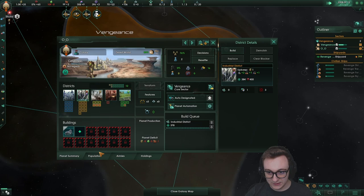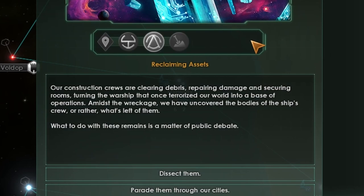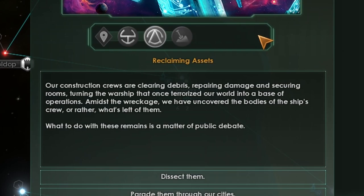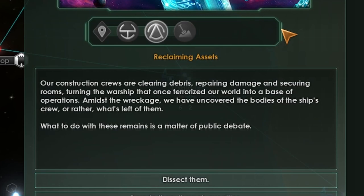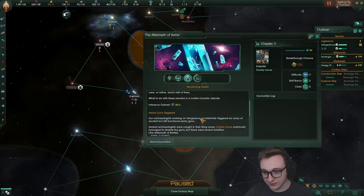Reclaiming asset: the construction crews are cleaning debris, repairing damage, and securing rooms — turning the warship that once terrorized our world into a base of operations. Amidst the wreckage, we've uncovered the bodies of the ship's crew. What to do with the remains is a matter of public debate: dissect them for science, or parade them through our cities? What would an aggressive empire do? Parade them through the cities — we're playing the roleplay of what they would do.